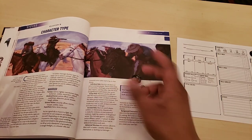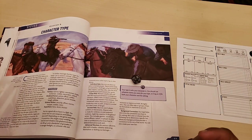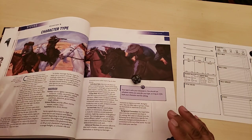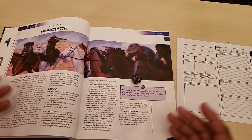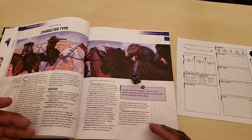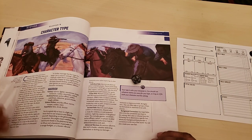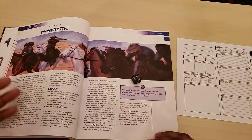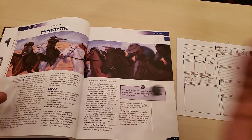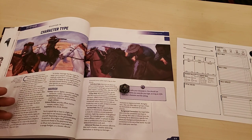It uses a d20 and the core task resolution mechanic is: when you want to do something in Cypher System, everything in the game has a difficulty level of 1 to 10. When you want to overcome an obstacle or attack an NPC, your target number is the difficulty level times three. So attacking a level five NPC means you need a 15 — you roll your d20, nothing added, just what you rolled.